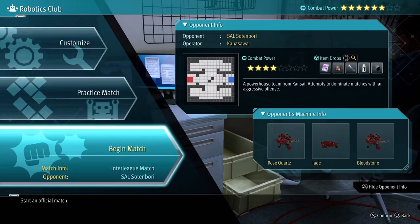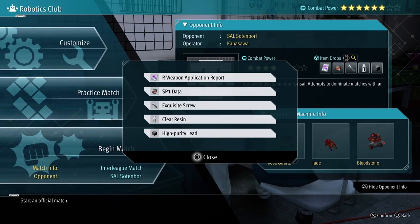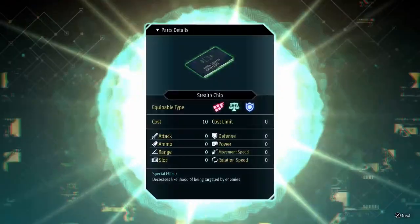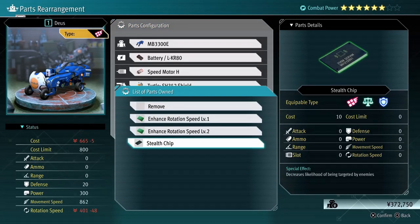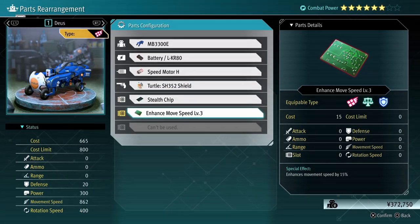So doing the three to four battles you need to get the CF2 data, you'll probably get enough Assault Application Reports to build the XF-13 frames as well. The very next battle after that, against SAL Sotinbore, you will get the SP1 data you need to make the stealth chip. Put the stealth chip on the robot that you are controlling, and sit back and relax as you build blocks all the way to their base while the computer basically ignores you. Once you get all that done — the stealth chip, the two AI robots with the three-module frame and the Mobile Attack Devices — you're pretty much good to go. I didn't upgrade anything else and was able to complete the rest of the Robotics Club matches with ease.